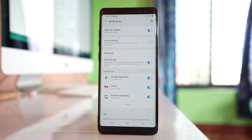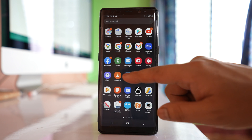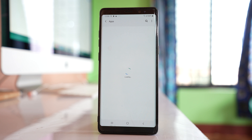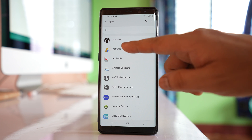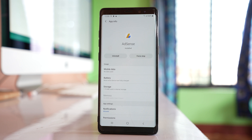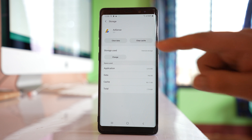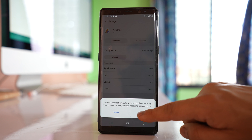The next thing we can do is clear the cache files for that particular application. Go to Settings, scroll down and go to Applications. Open the application whose notification badge does not go away, go to Storage, then select Clear Cache and then Clear Data, and tap OK.